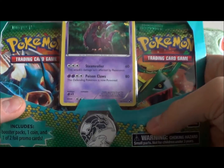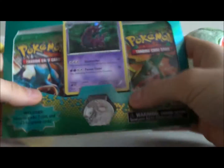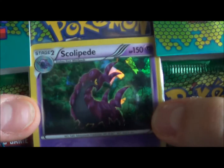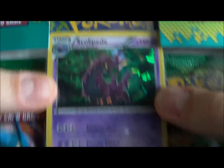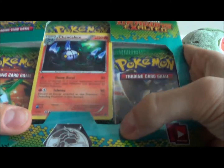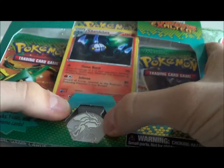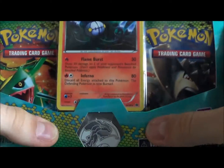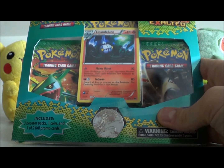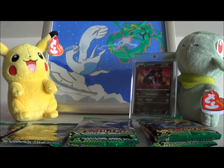Then we have the bigger one which comes with a coin — the same as the Dark Explorers one I think — and three booster packs, and a prism style holo Scolipede, really nice. And last but not least we have the Chandelure one, same prism style holo, same coin, and three booster packs.